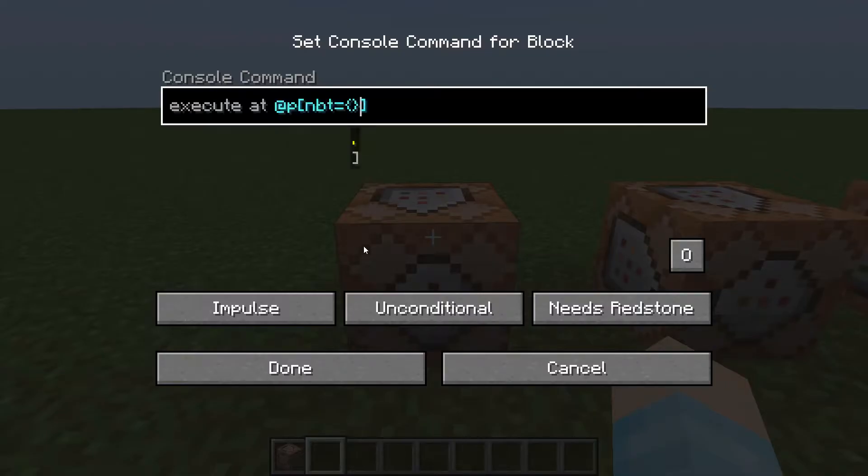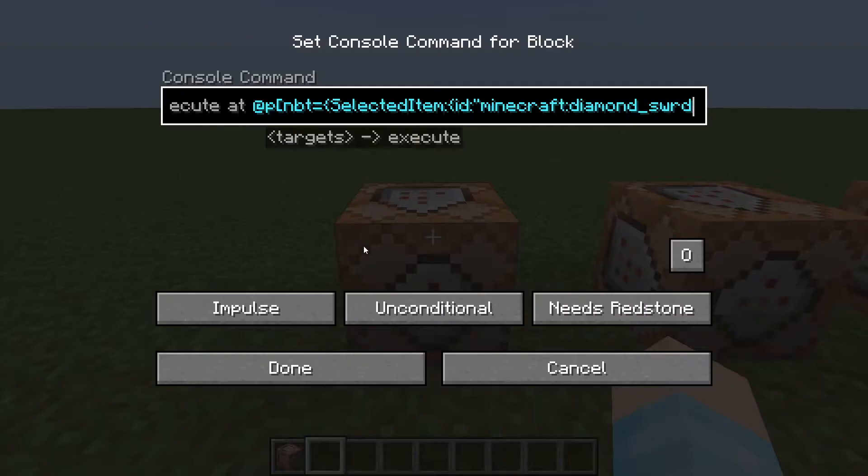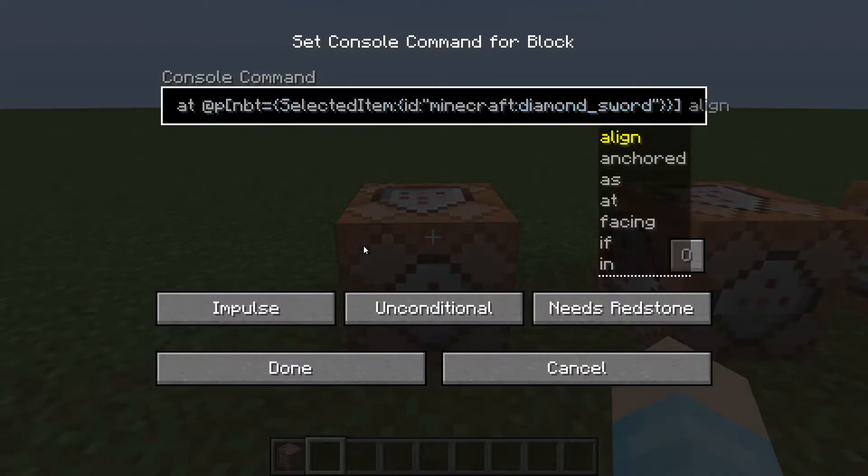Type: NBT equal curly brackets. Inside the curly bracket: SelectedItem — with a capital S and capital I — colon, then more curly brackets. Inside that one you're going to do: ID colon quote quote, and you want to write minecraft colon and then the item. So for this one let's do diamond_sword. Hopefully you know how to spell it, else it won't work.